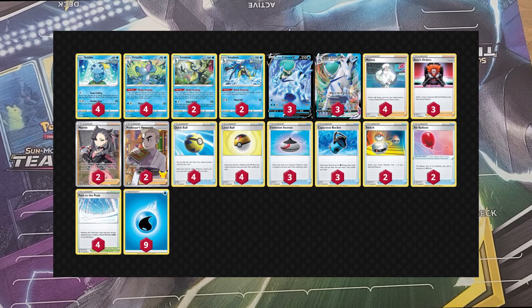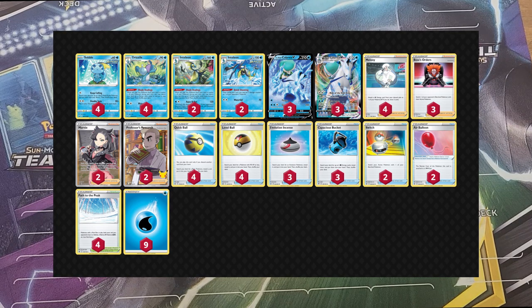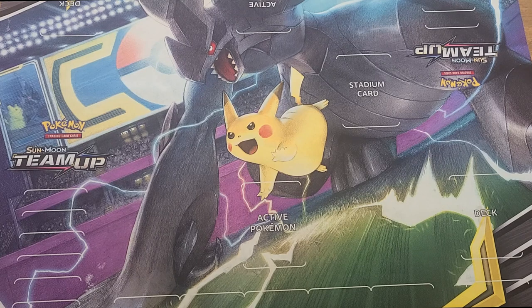Take a look at the list here. This is what comes out of the box: you get your Sobbles, Drizziles, Inteleons, Ice Riders, V-Maxes, Paths, Quick Balls, Level Balls, Evolution Incense, Water Energy, Melanies, Buckets — all the good stuff you need to start. However, the deck is a one-trick pony and I had to upgrade it. Shadow Rider has many different ways to play it; Ice Rider is essentially a one-trick pony but there are tools to give you options and flexibility.